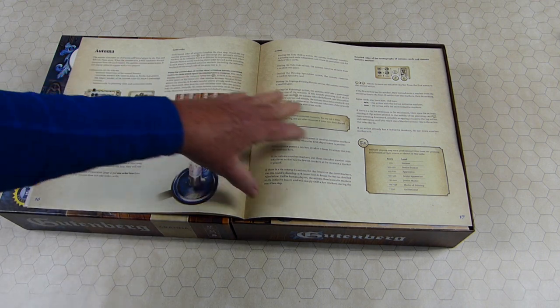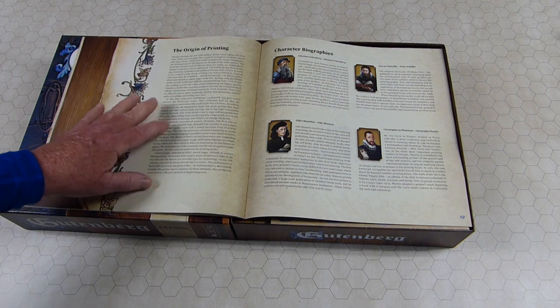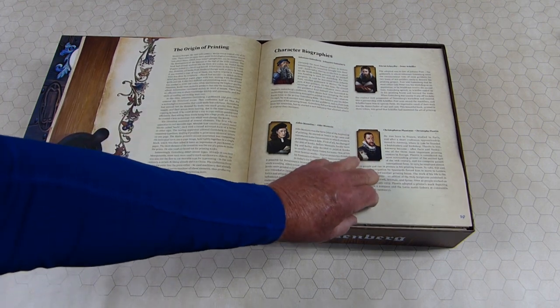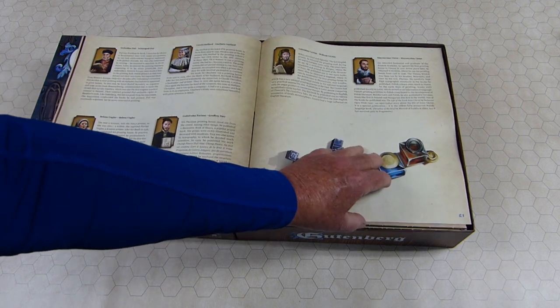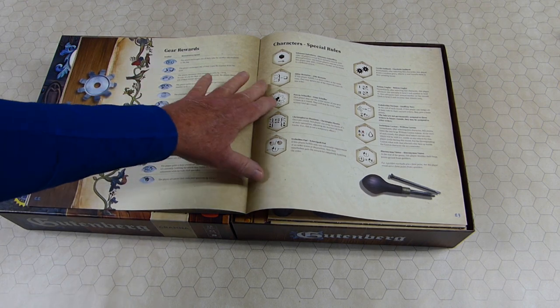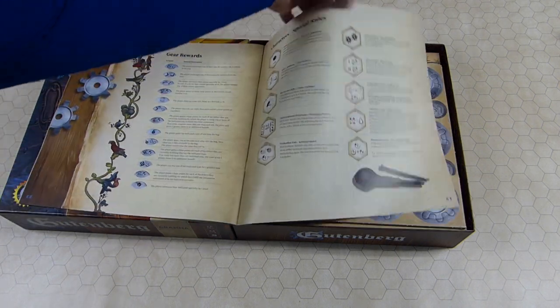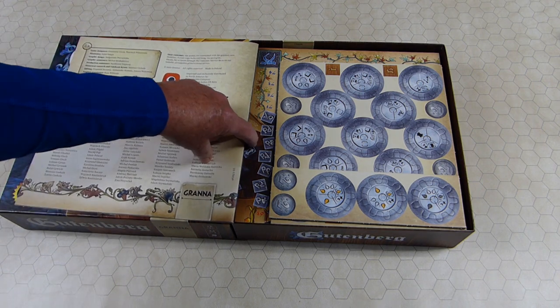There's an automata solo version of the game that you can play. There's an article on the origins of printing, short biographies of famous printers included in the game with their special powers, explanations of the gear rewards, the characters' special rules, and some thank-you stuff on the back.